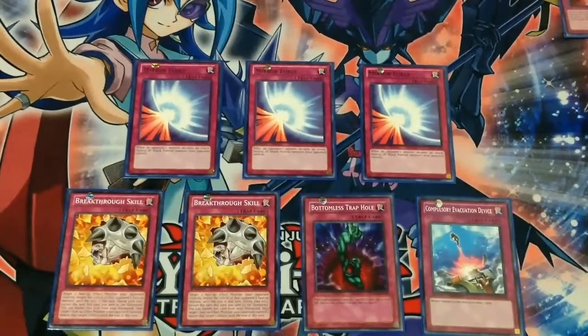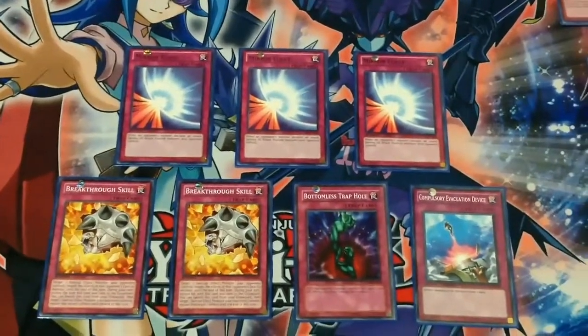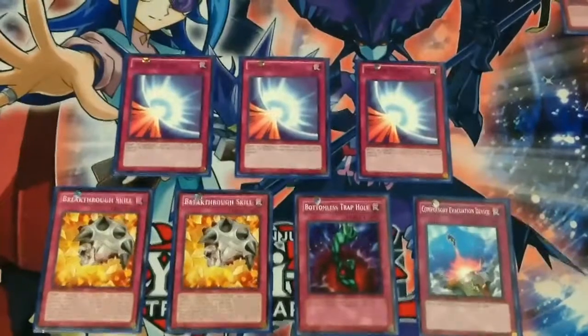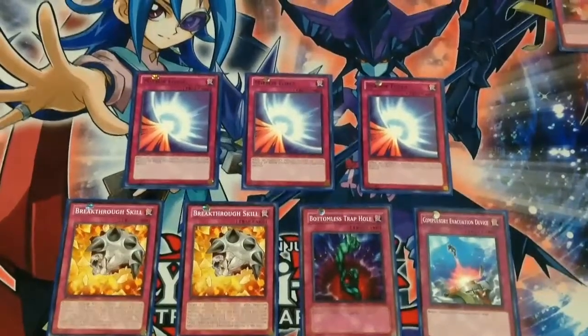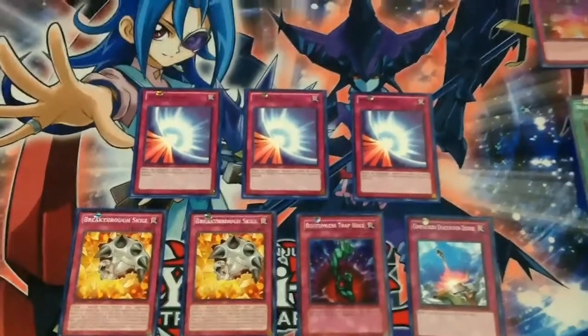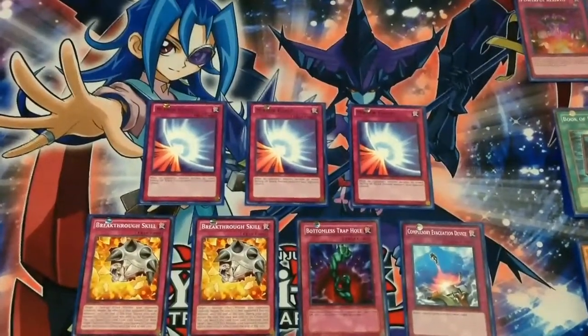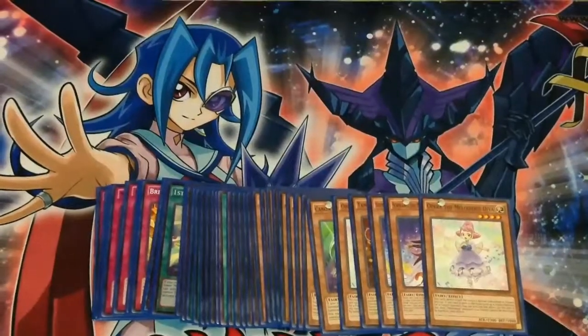The remaining traps end the concert. We have three Mirror Force, two Breakthrough Skill, Bottomless, and Compulsory Evacuation Device. The three Mirror Force seems like overkill, but this deck needs the defense. I chose Breakthrough Skill over Effect Veiler because I did not want to get tempted into playing Synchros since I play Soul Charge. That's it for the main deck. Now on to the extra.